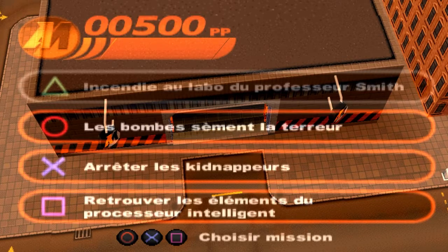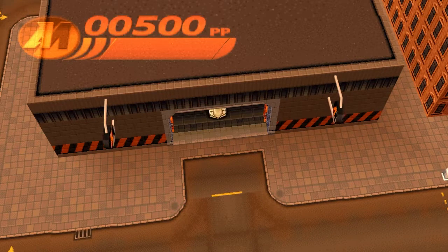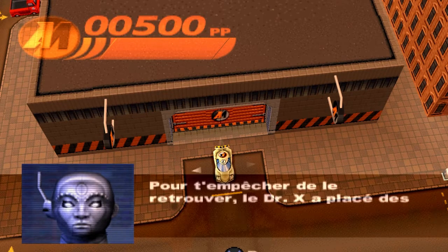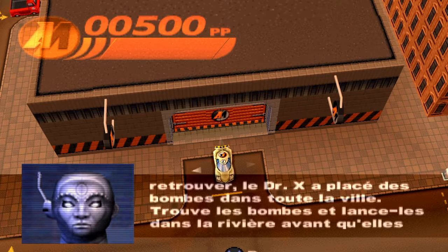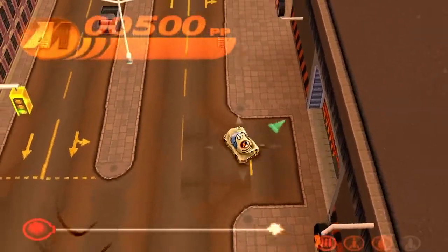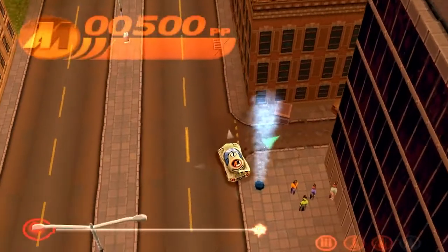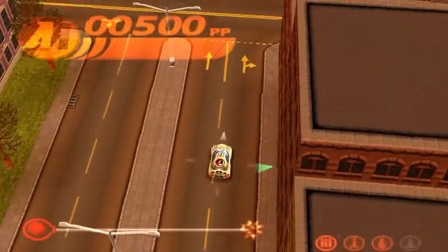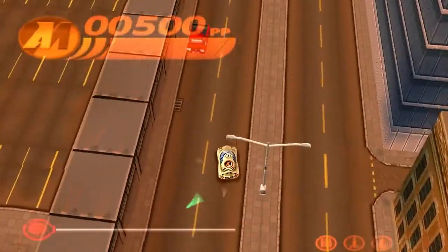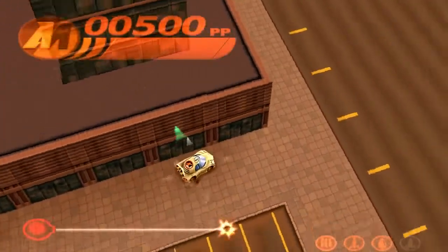Incendie au labo du professeur Smith, c'est fini. Les bombes sèment la terreur — briefing par Françoise Cadol, de sa douce voix incroyable, qui a doublé Angelina Jolie dans Tomb Raider. Pour t'empêcher de retrouver le professeur, le Dr X a placé des bombes dans toute la ville. Trouve les bombes et lance-les dans la rivière avant qu'elles n'explosent. C'est contre le temps. On est plus sur du Driver ou du Die Hard Trilogy, qui était très très bon.